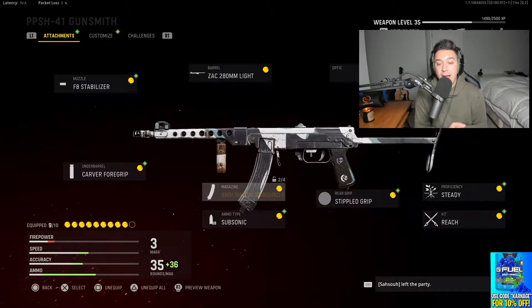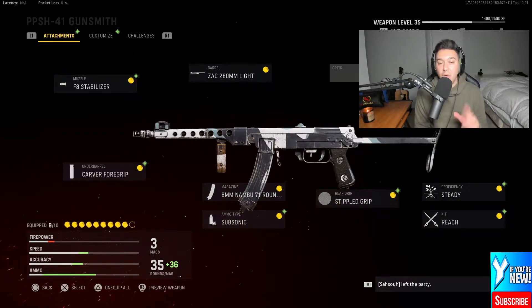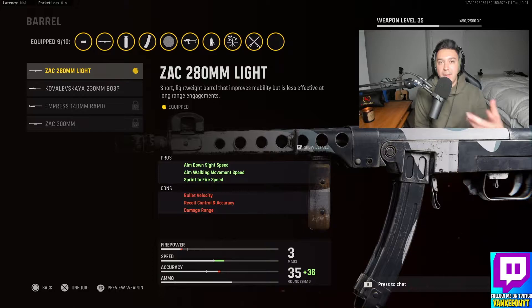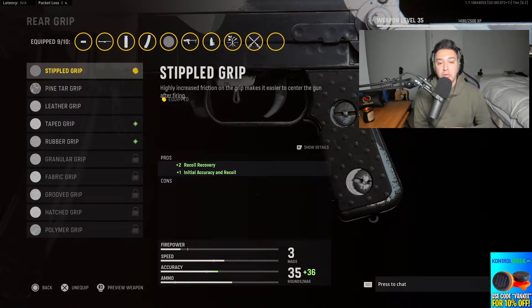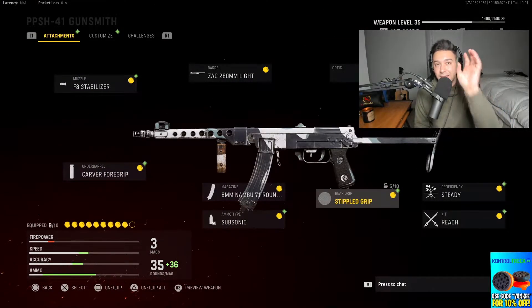Moving on, we have the 71-round magazine so we don't have to reload as much. Subsonic is our ammo type so we can stay off the mini map if anyone has a wiring radar. I don't like an optic on this gun — I just like the iron sights. I believe this barrel gives it that duck-bill barrel look, which is what we saw back in World War II, so I just like the look of it. For the rear grip, we've got the Stippled Grip Tape, which gives you increased recoil recovery and initial accuracy to hit shots more easily.